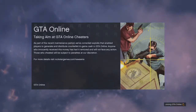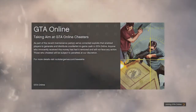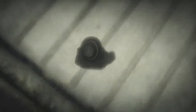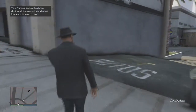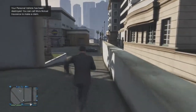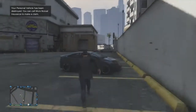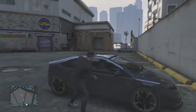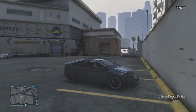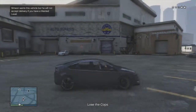Once you load up the invite-only session, wait for it to load — due to video editing I've sped this up a little. Once you load up, grab any random car off the streets. This is vital: make sure your personal vehicle is not on you at the time. As you can see, I destroyed it, because if you have it outside at the time when you plan on storing this vehicle, the glitch will not work.